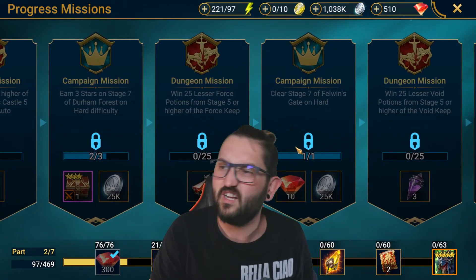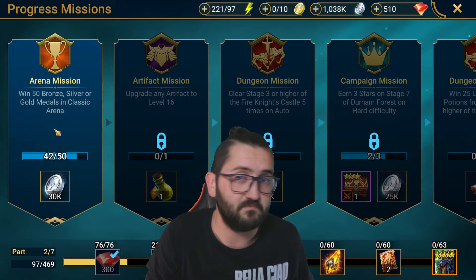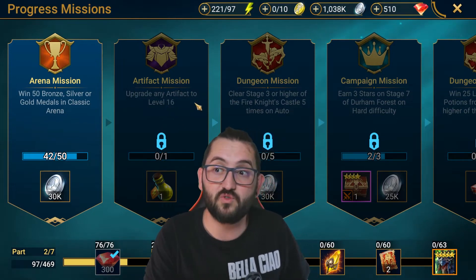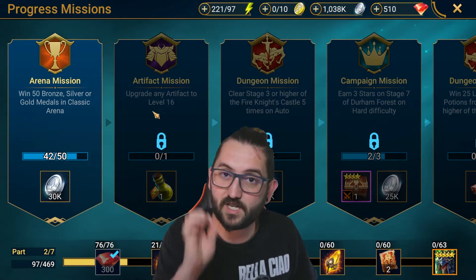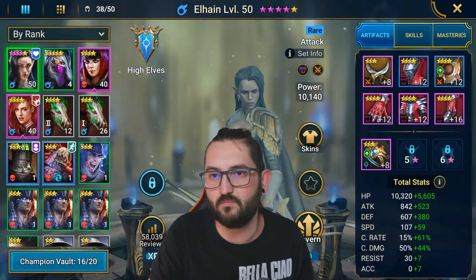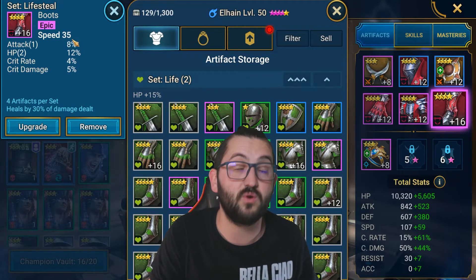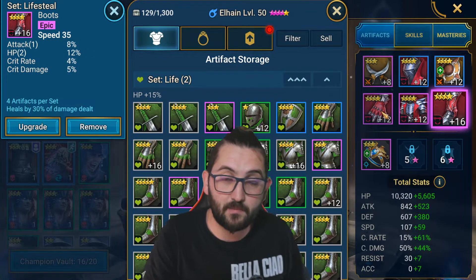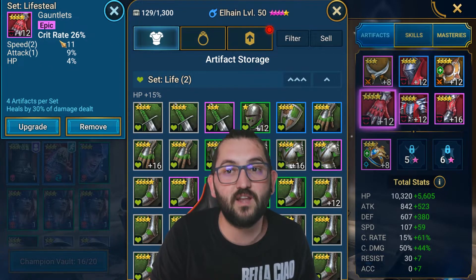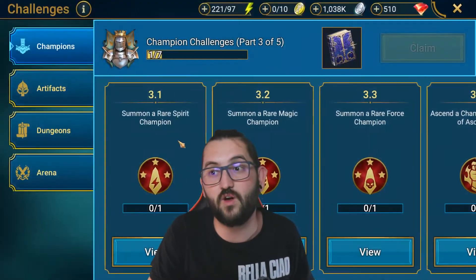There are little points where you get stuck, like the arena one — silver can be a problem, or leveling up to 16. But remember, if you don't have a great piece of gear, it's still worth it. I leveled up this four-star boot — it's life steal, so it was worth it. The next item I'm going to upgrade, if I have enough silver, will be this crit rate glove.